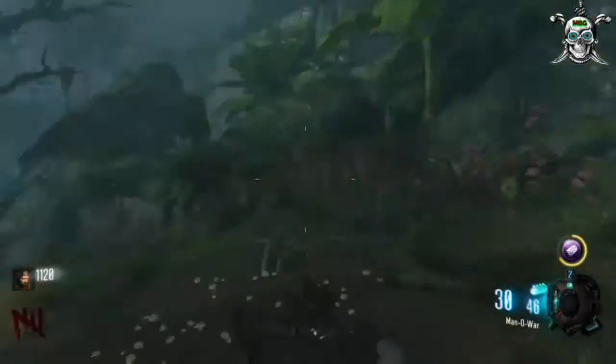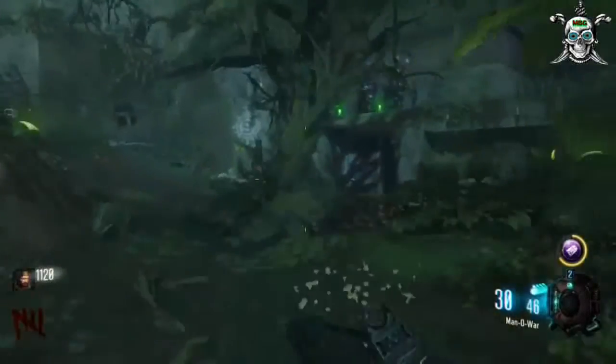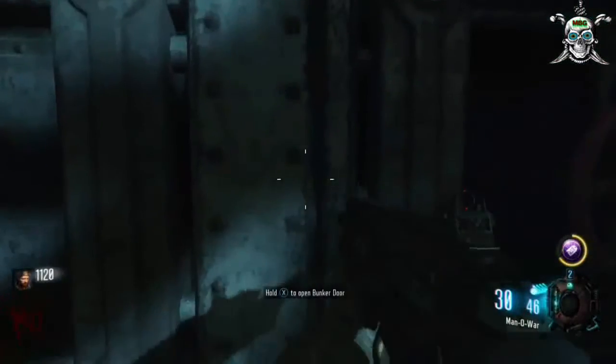We're going into the bunker now. Because we have the power turned on to Labs A and B, we can enter the bunker. You can see both the green lights at the top — each one stands for a lab.